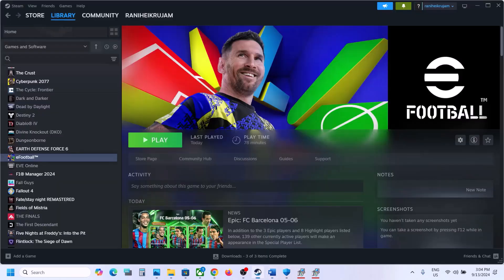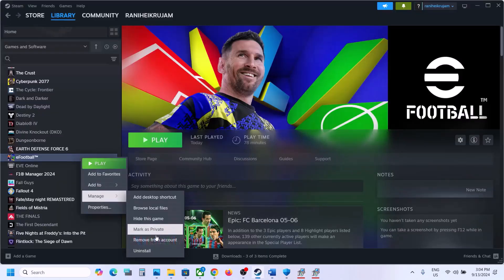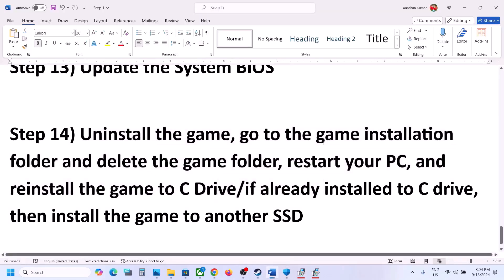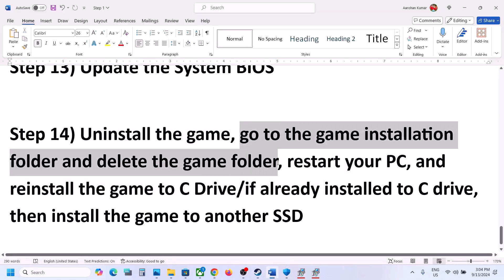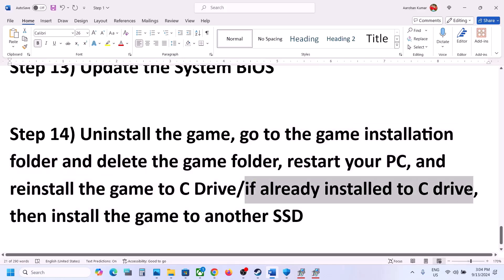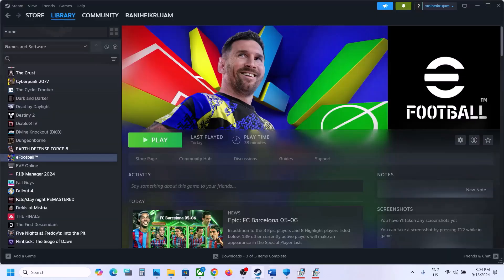The last step is to uninstall and reinstall the game to a different drive. Right-click the game, select Manage, then click Uninstall. After uninstalling, go to the game installation folder and delete the game folder, then restart your computer. If the game was on D drive or E drive or an external drive, try installing it to C drive. If it was already on C drive, try installing it to another SSD. One of the steps shown in this video should help you get the game running. Thank you so much for your time — please like and subscribe to my channel.